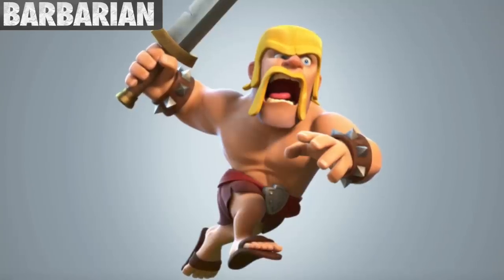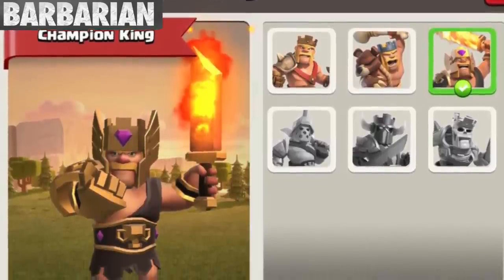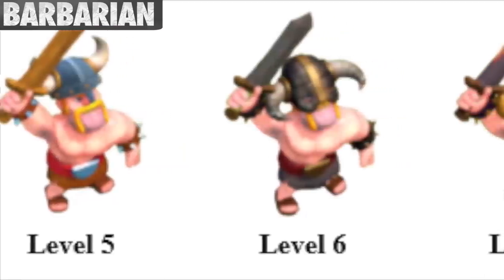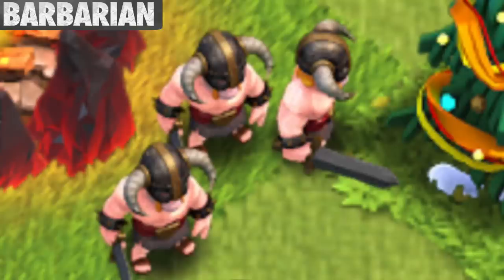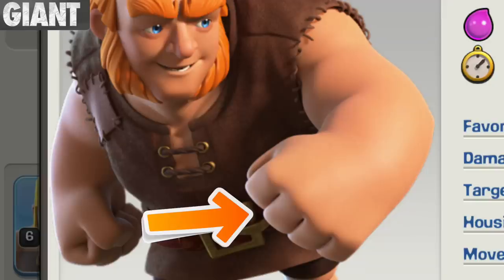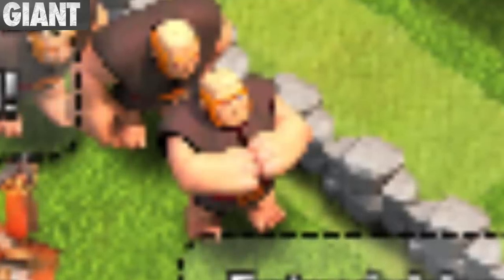The Barbarian is actually the only troop to have a skin. If the player enables the Champion King's skin, the Barbarian's changes too. Also, at level 6, his idol will change — instead of holding a sword with both hands, he then holds it with just one. The Giant only had four fingers up until 2016. He also used to bump both of his fists together while stationed in the army camp, but this no longer happens.